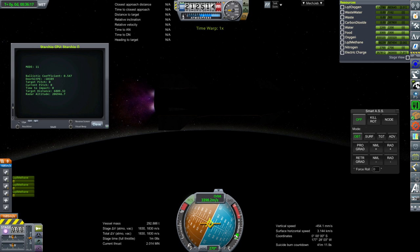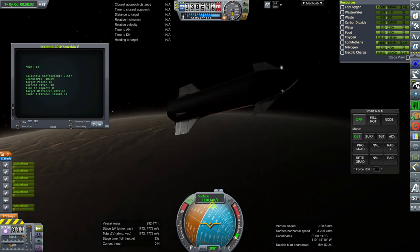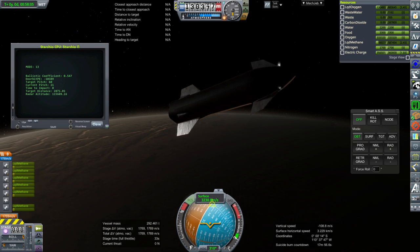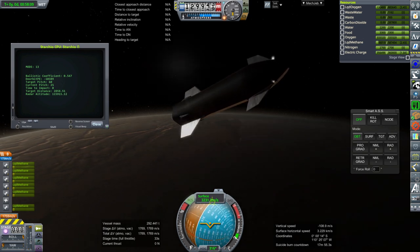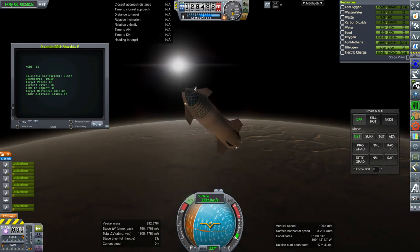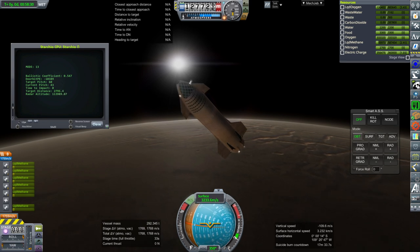Coming in straight from Earth and capturing and landing at the same time — that's doable for NASA or SpaceX, but I can't manage a direct landing at a particular spot like that because Mars has to be rotated in the right position for that to happen. So capturing into orbit first and then landing will be how I do this incredible space program.